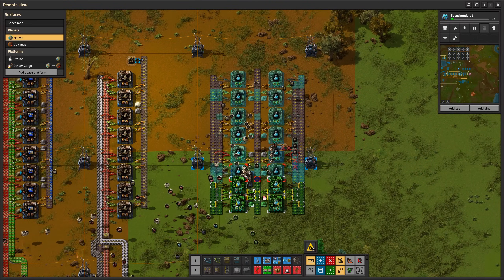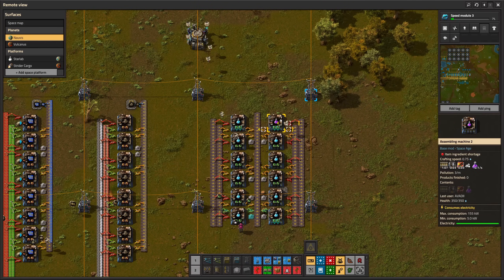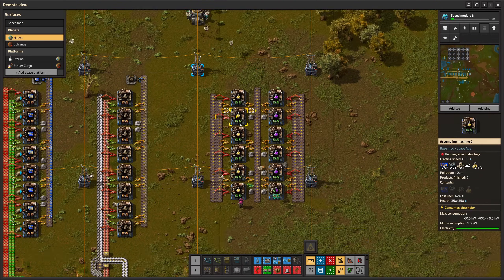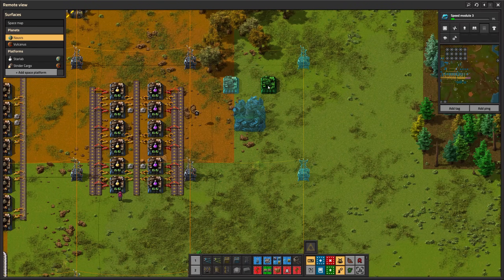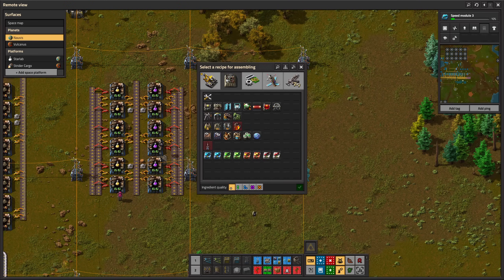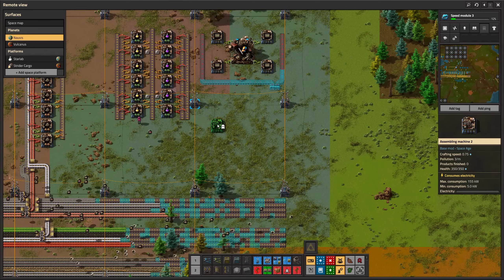To get the biolab I need purple science packs, which are also very useful for getting more mining productivity. Making furnaces and productivity modules is pretty straightforward. The production of rails on the other hand always gives me a headache. I'm going to use a foundry to make the iron sticks, directly inserting into four assemblers making rails.